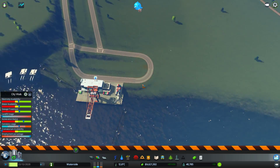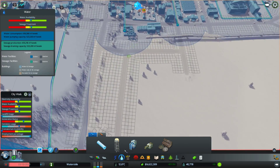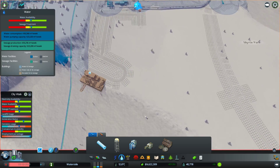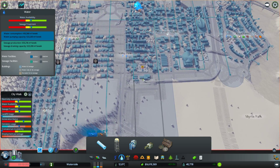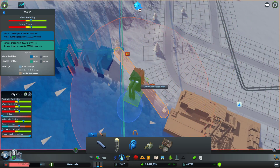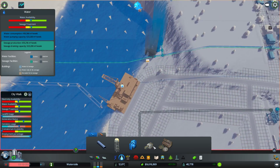We've got a few issues here — electricity availability is dropping, and we've got some water infrastructure to put in. I need to run in some pipes because the grid has gone a bit off. Water's getting low so I'm going to need to put in a pump — I'll put it on this side. That looks like it's connected up.